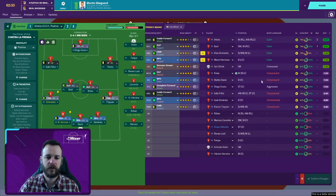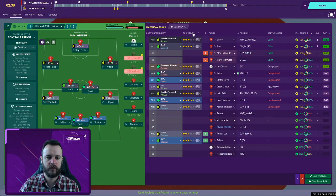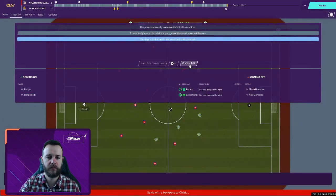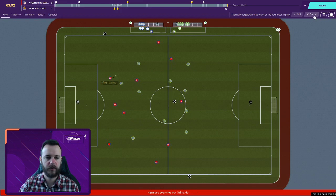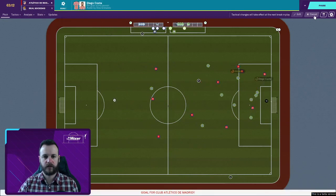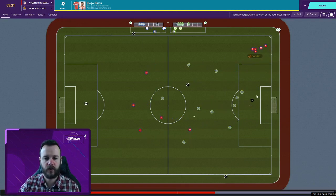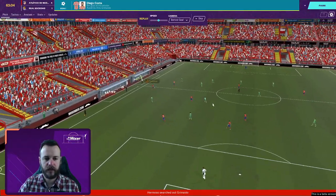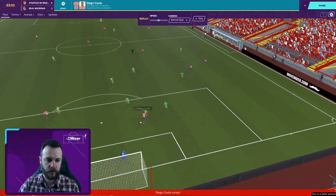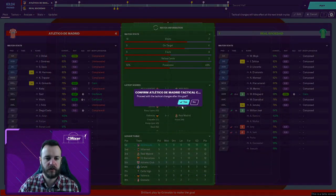Second goal of the season for Odegaard coming off the bench. We've got two yellow cards I'm most concerned about, so I'm bringing on Felipe for Hermoso and Lodi for Grimaldo. A couple of players are on 6.8 match ratings but I'll hold off until the last 10 minutes. We'll use our get creative shout. Ball in behind to Diego Costa — excellent finish! That was a lovely pass in behind for him. Diego Costa's sixth goal of the season in about six games. A good ball out to Grimaldo early, Costa gets it back on his right foot and smacks it past the goalkeeper — 4-1.